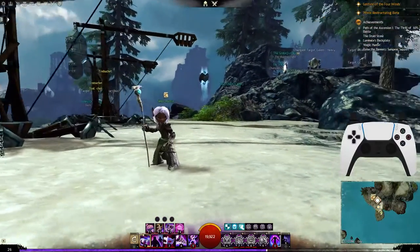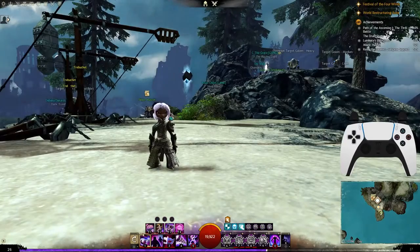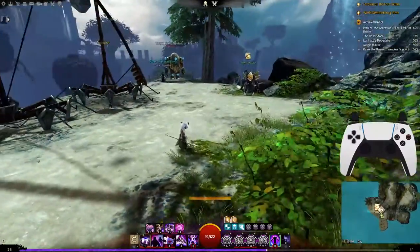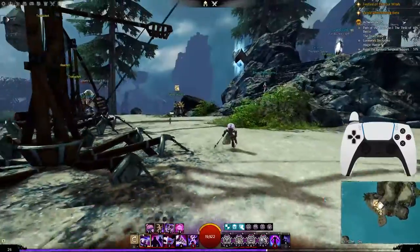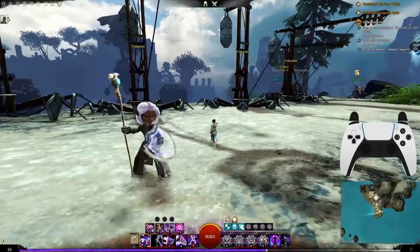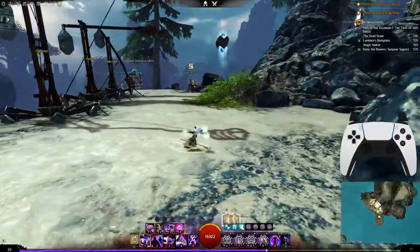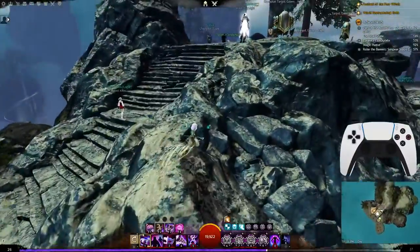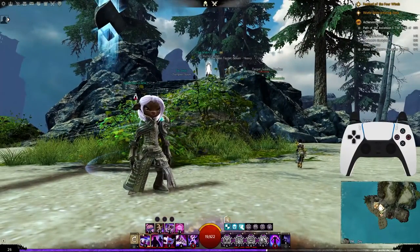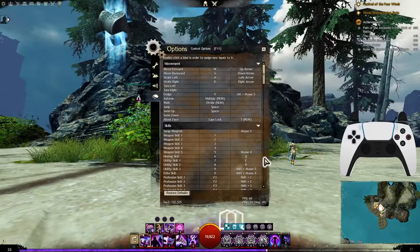This look-behind camera is still pretty new — I don't know how well it works yet, but I'm trying it out along with the about face buttons specifically for PvP and World vs. World modes. Again, if you don't like it, just take it out. To see a list of my keybinds, I'm going to go ahead and open the menu and slowly scroll through it — you can go ahead and pause as you see fit.